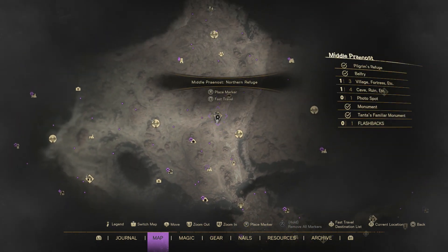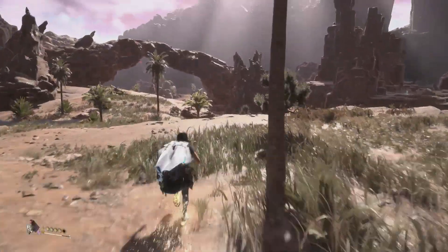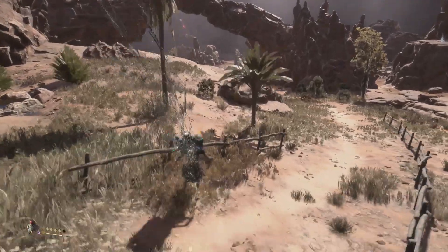Just south of where this is, there's a herd of 6 or 7 goat-like enemies. These are all weak to Frey's magic, so it's just past this cliff underneath the Arkin Rocks you can see in front.